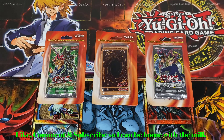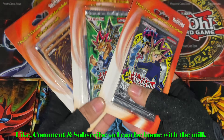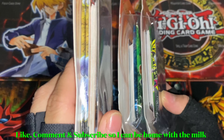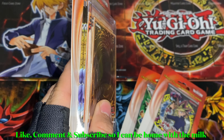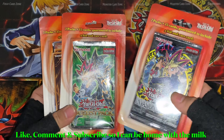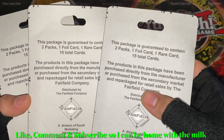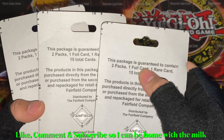Welcome back to another Yu-Gi-Oh card opening. Today I'll be opening three blister packs I got from Rite Aid about four to five years ago. They all contain a different pack, except one has two of the same. Each blister contains two packs, a foil card, one rare card, and 15 cards in total, which includes the foil and rare.